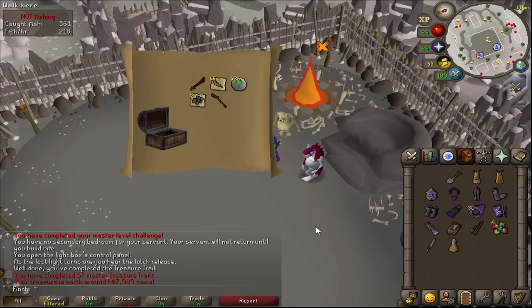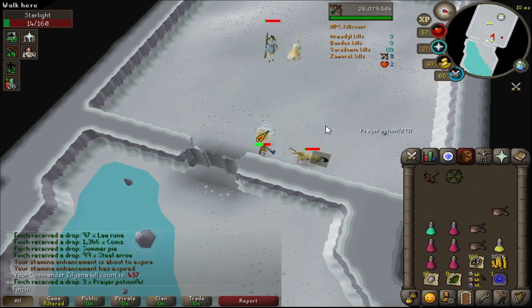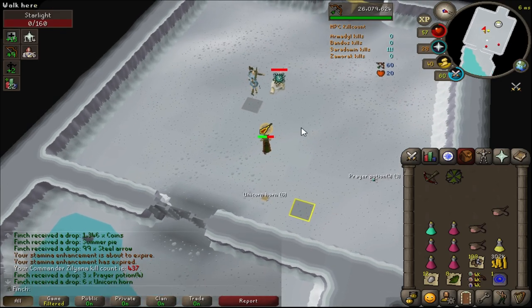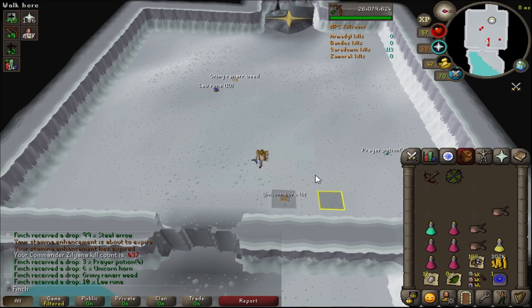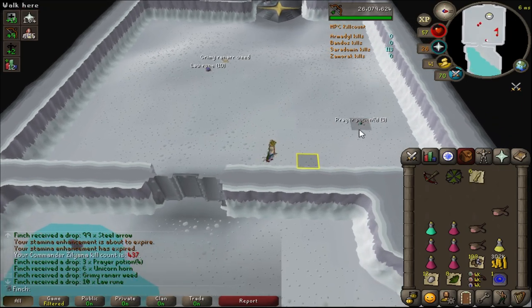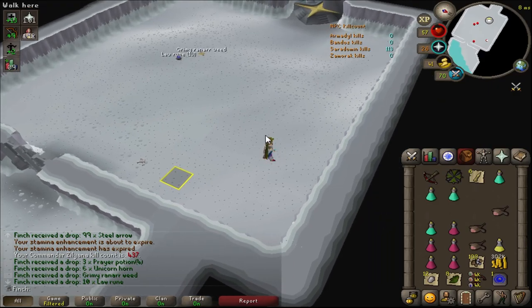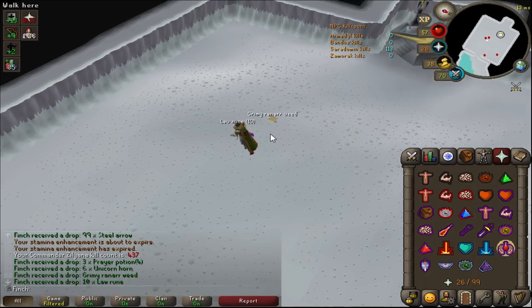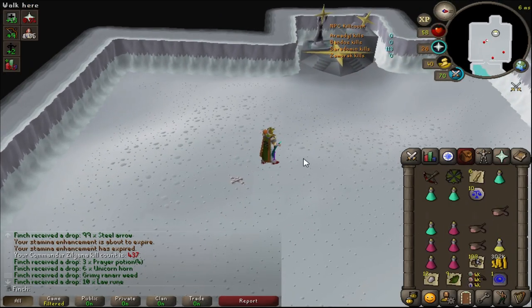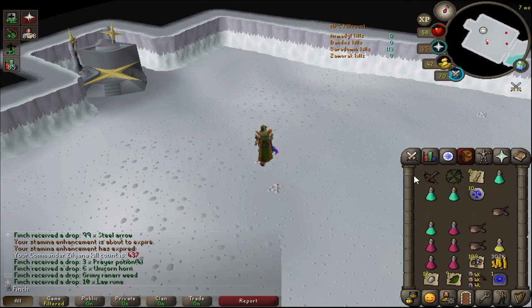That was a really successful trip - 28 kills, which is pretty good considering I'm not flicking at all, just being very lazy and only using Protect from Magic. Up to 437 kills overall now, so the KC is starting to get up there. Surprised I haven't seen a Sara sword drop yet. Really hoping I don't go dry here - I'm quite keen to finish up God Wars as quickly as possible. I don't really feel like I have the patience for another 100 hours if I go four or five times the drop rate like I did at Zammy.